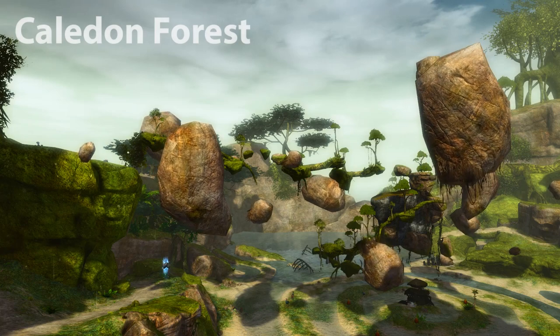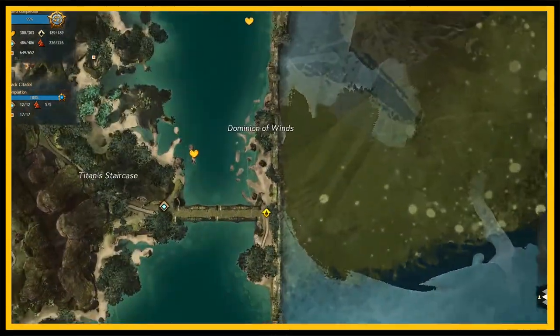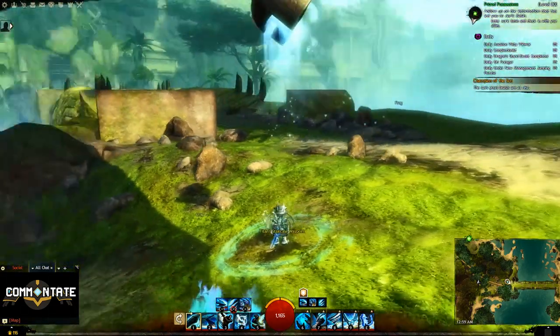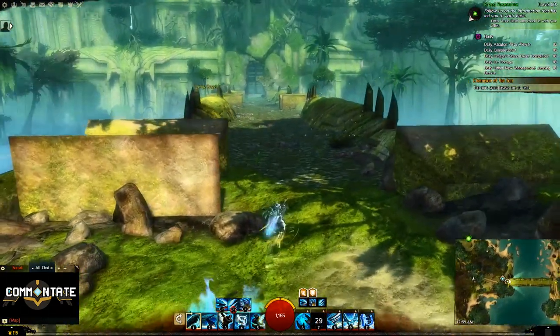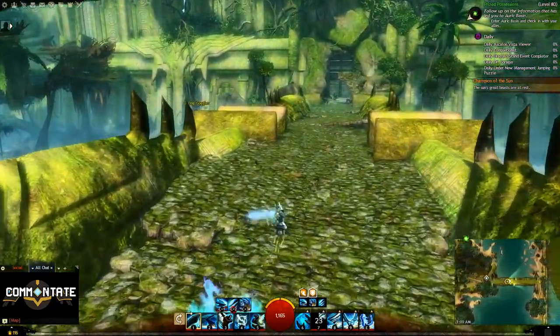Moving on, we'll head over to the Kaladin Forest. This one is going to be at Titan Staircase Waypoint. Directly east of the waypoint you'll see a large bridge, and as you head down that bridge, you'll see some diving goggles on the left hand side.